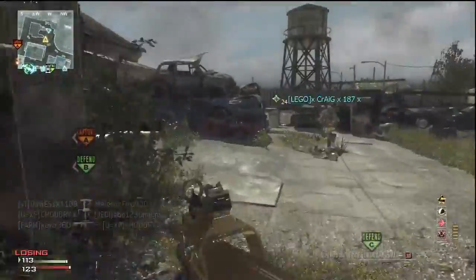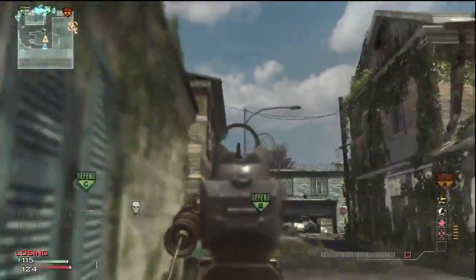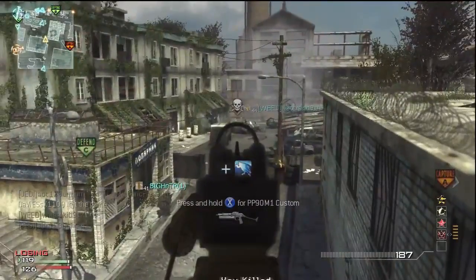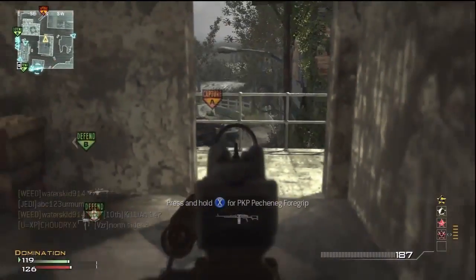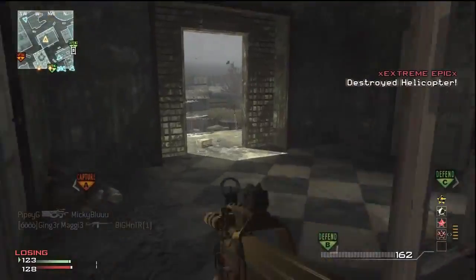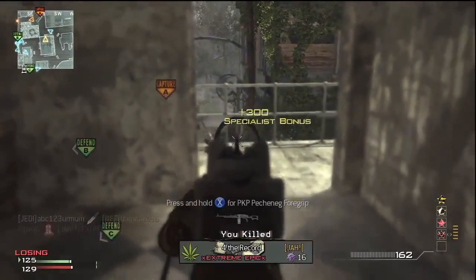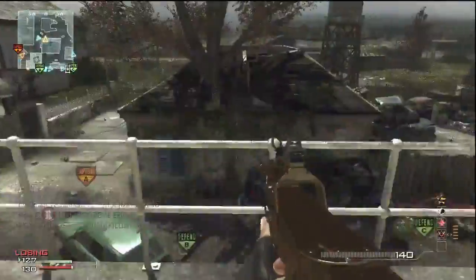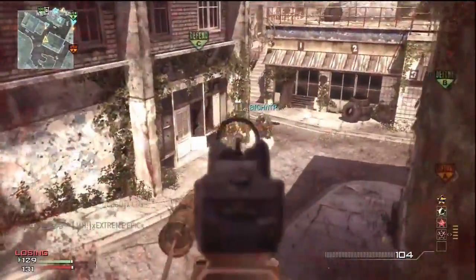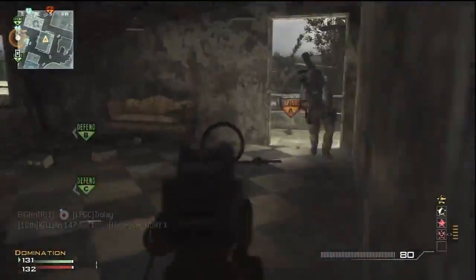The first tip is choosing the right class. You want to choose the right gun — not something too hard to use. If you use something like a G36C with ACOG it's difficult to get kills. You don't want a gun that's really hard to get kills with. Use a gun with a silencer, definitely, and then you can choose either rapid fire or extended mags depending on your play style.